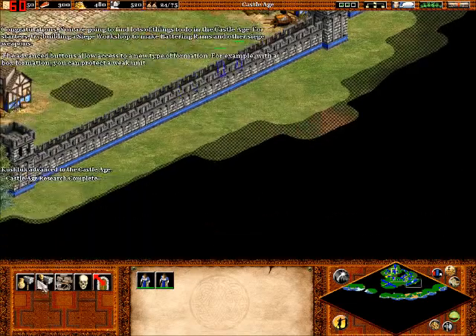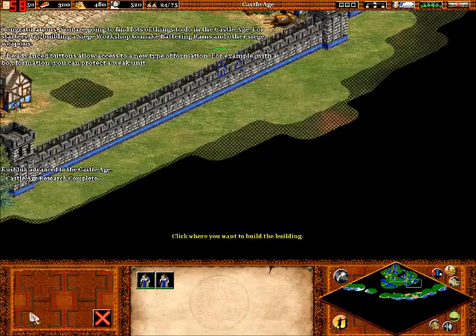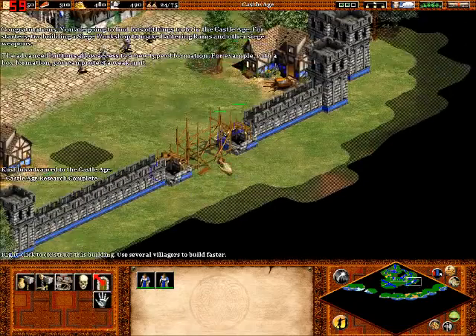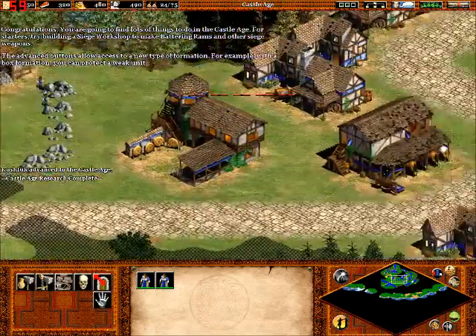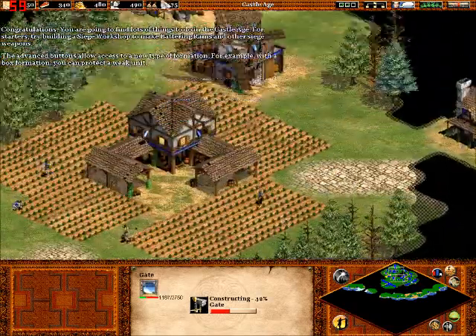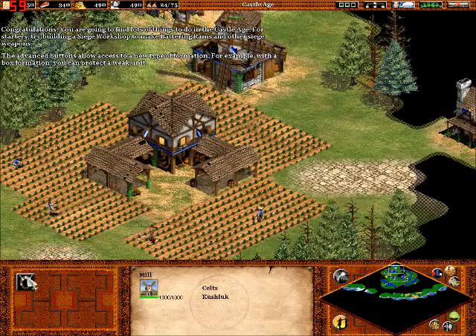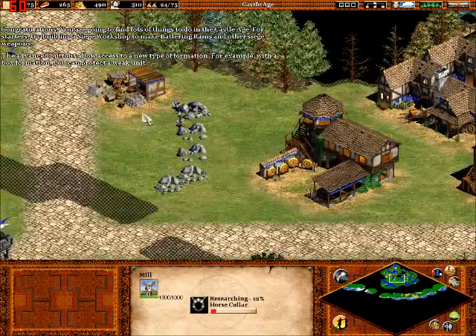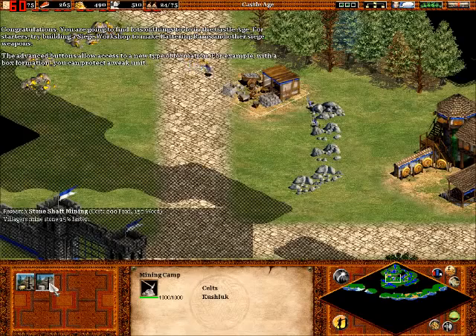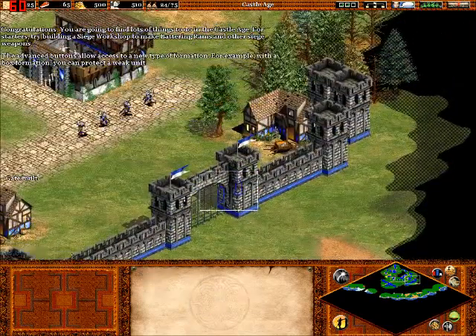Congratulations! You're going to find lots of things to do in the Castle Age. For starters, try building a siege workshop to make battering rams and other siege weapons. We will, in fact, build a siege workshop. And we're going to keep researching stone mining just so we can get to the castle objective quicker.